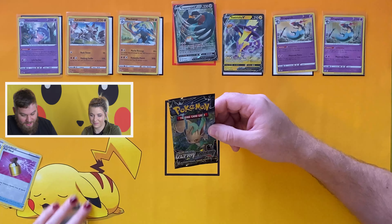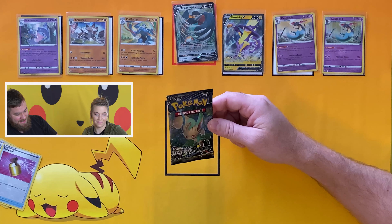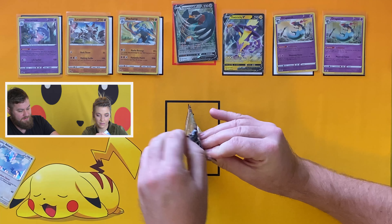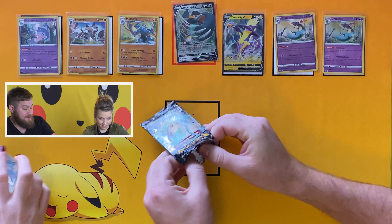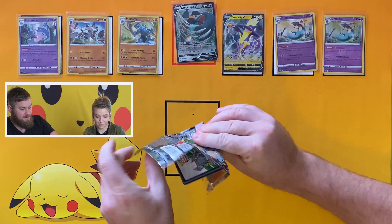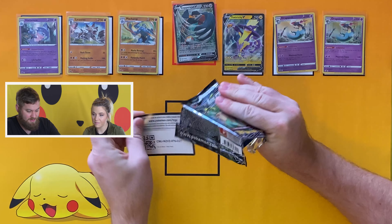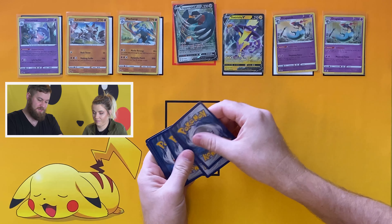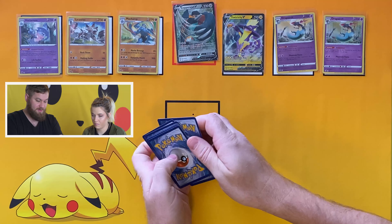Travis wins the pack battle! The prize is Ultra Prism — Sun and Moon era. There are some cool Prism Star Pokémon for the reverse holo positions, a code card, and the rest is pretty standard as far as Sun and Moon goes.